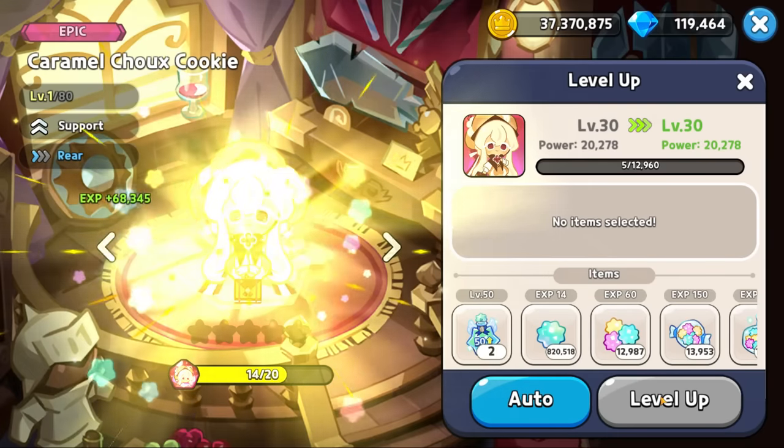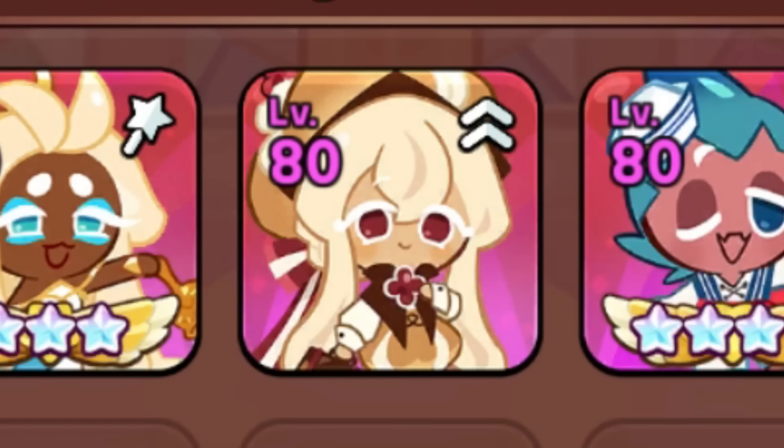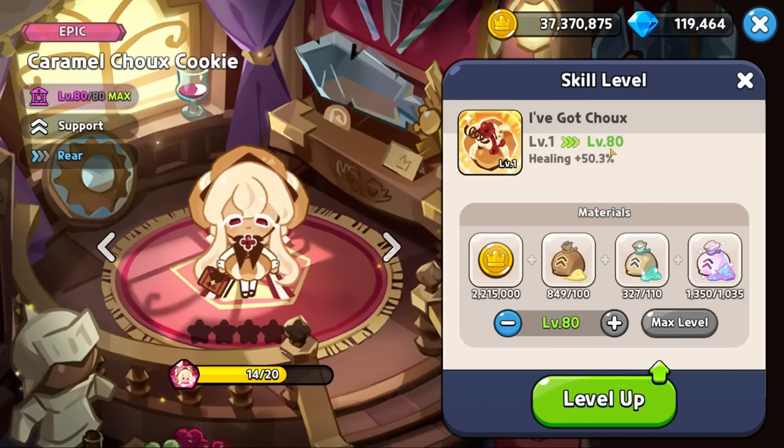But first, I need to upgrade her. I'll level her up to 30, and then toss her inside the Hall of Ancients. Next, we need to level up her skill. Oh, that's a lot of resources. This might hurt.